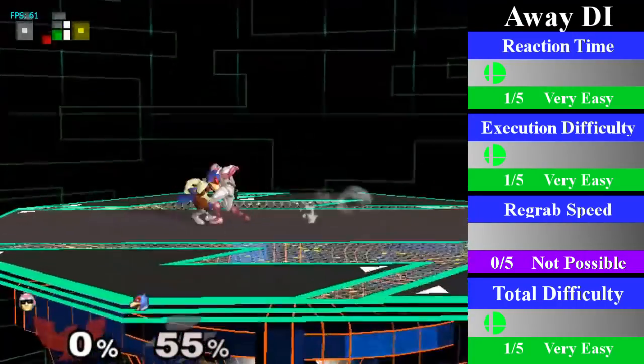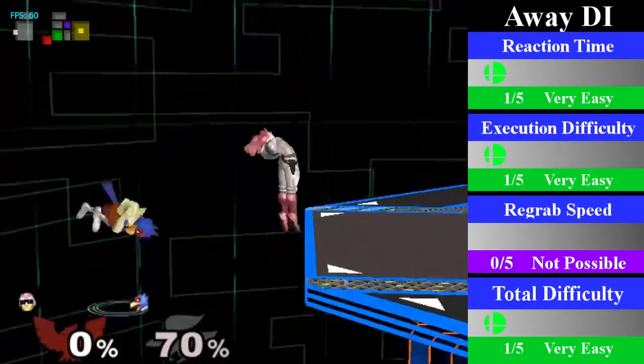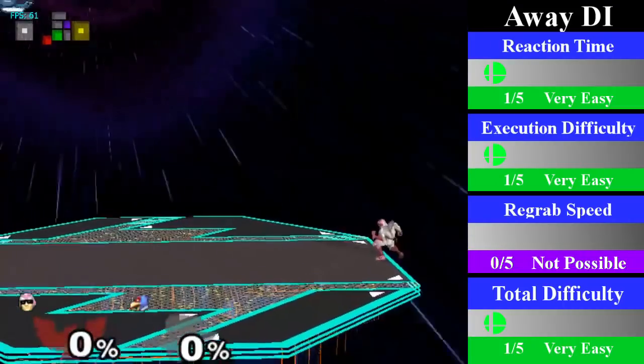Lastly, for away DI, Falcon cannot regrab Falco. However, if Falco is below 116%, Falcon can get a tech chase, and if he is above 116%, Falcon can go for a running instant up air as well.